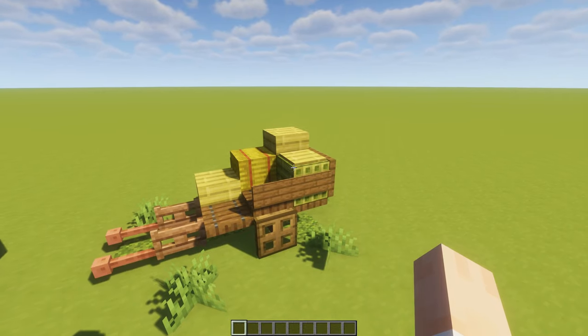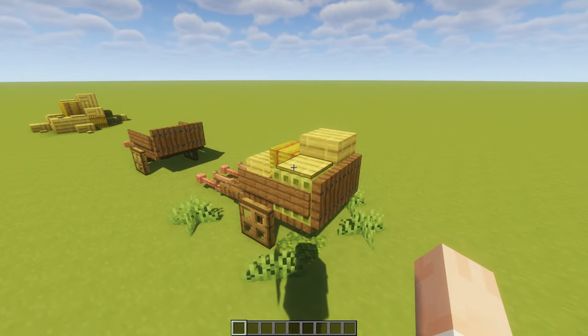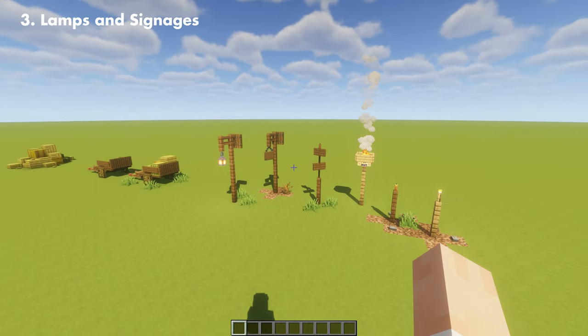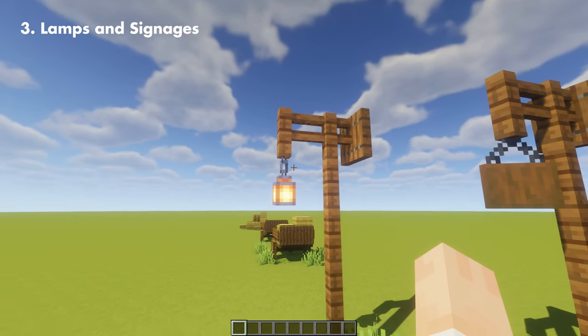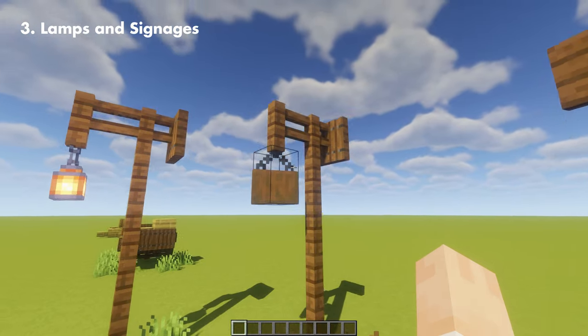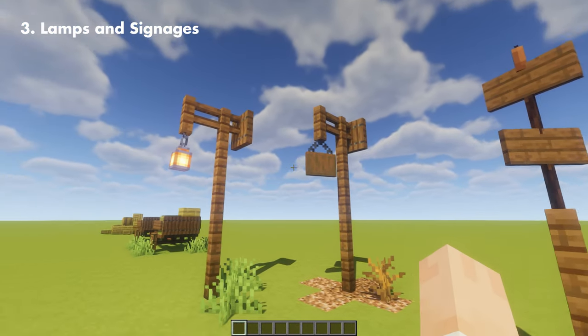If you don't want it empty, you can place some hay and bamboo in the cart, just like what we did in the haystack. Here we have a couple of lamps and signages for you to use. Here's a simple lamp post using a spruce fence and trapdoor with a regular lamp on the side. You can also use that to make a signage post like this one — it's very easy and has lots of uses.